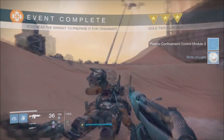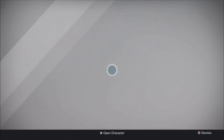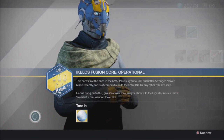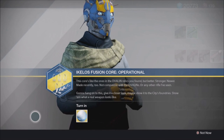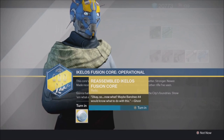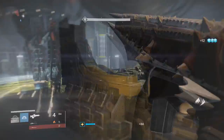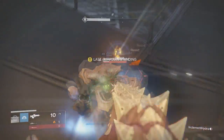Once all nodes are highlighted blue, that's the end of Part One. Return the IKELOS to the Gunsmith — he'll tell you to wait, but his dialogue speculates the next part will involve fusion rifle relics, which are visible in the description when you turn it in. As for how to get fusion rifle relics: it's completely random. Just kill lots of enemies and they should drop — there's no specific location or method.